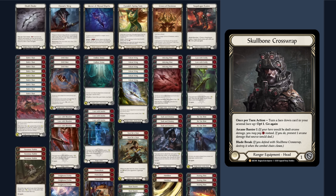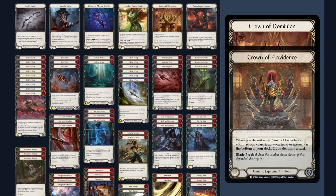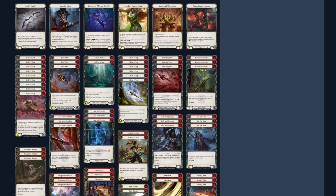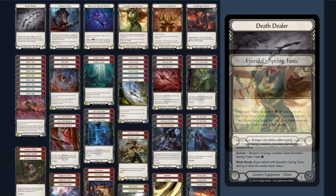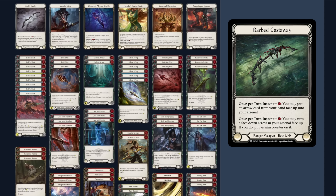Now for the equipment. First off, we run Crown of Dominion. We didn't need access to the extra arsenal slot, so no New Horizon. We also don't care about opting, so Skull Bone Cross Wraps is useless to our game plan. All in all, we're left with either Crown of Dominion or Crown of Providence, and the Cash Ins play way too well into our plan — that's why we landed on Royal Riptide.